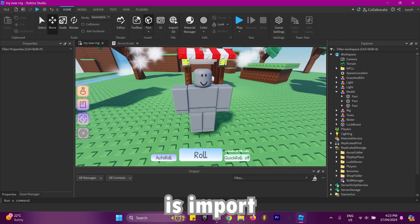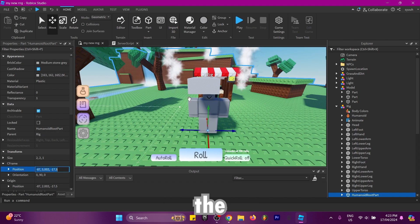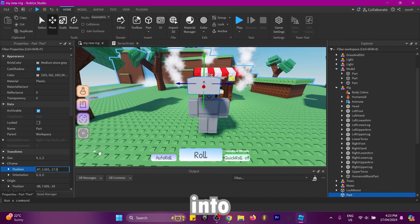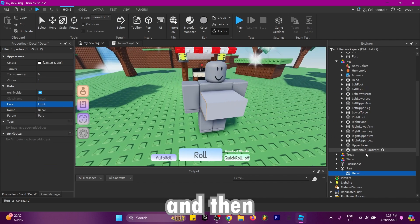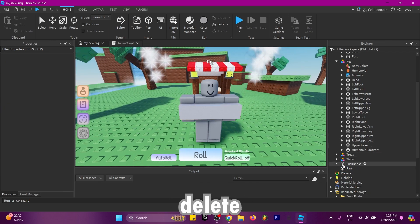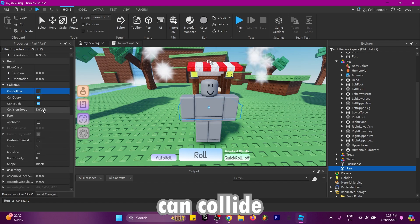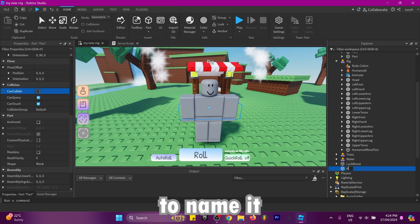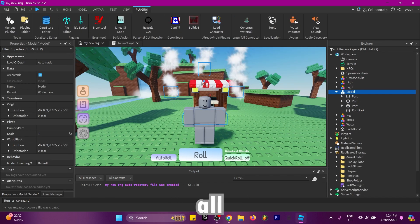Next, import a new part and then select the humanoid root part of the rig and copy the position. Paste that position into the part and add a decal into that part, then select the front face. Rotate the brick until it's actually facing the front, then delete the decal and set the transparency of this part to one. Turn off can collide, and name this part 'root part'. Then place that in your aura and now you have to rig your aura together.